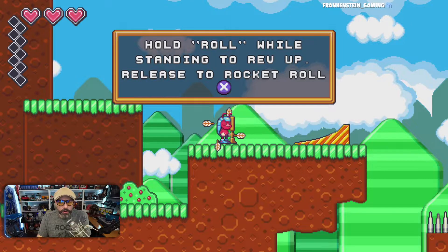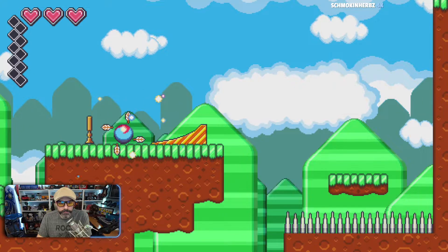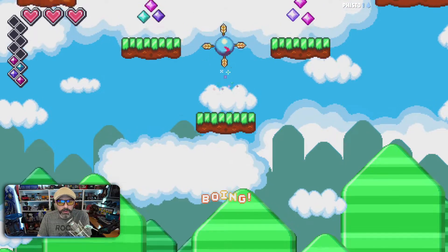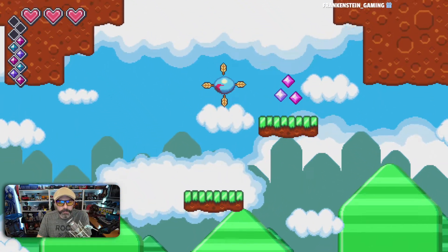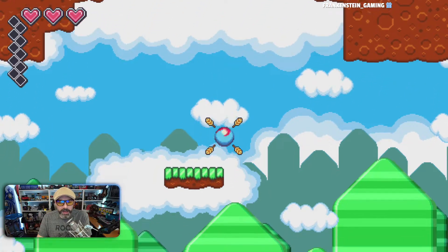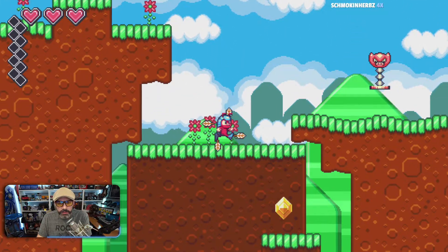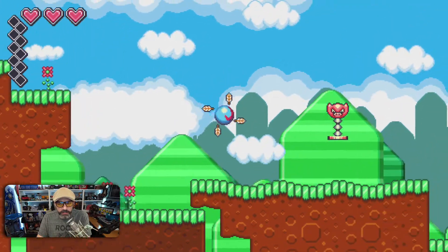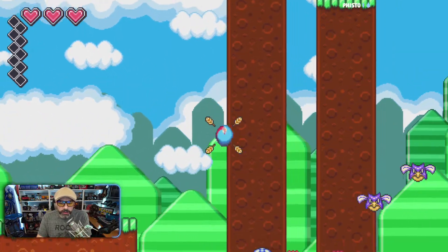Let's look: hold roll while standing to rev up, release to rocket roll. I like that better than in Sonic where you have to spam it in order to do your dash. Can I drop down? Is there... how do I get down there? I want to get down there. Music is pretty good.